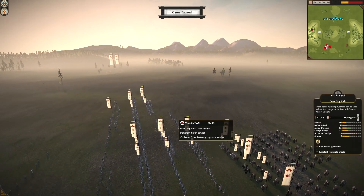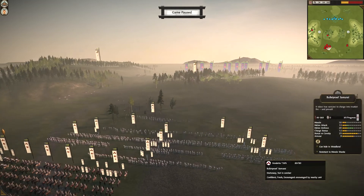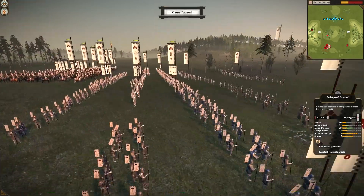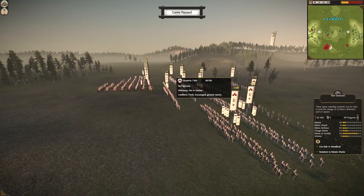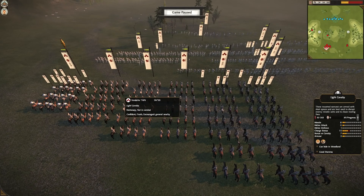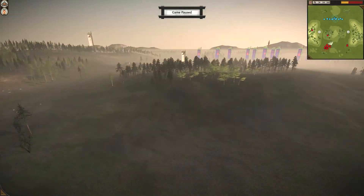I've then got some Bow Warrior Monks - I decided to bring some 200-range because we're on such a large map, I didn't know what he was going to be bringing, so I thought that'd be a safe bet. We've then got some Bulletproof Samurai, Yari Samurai and some more Yari Samurai - so I've got about five Yari Samurai with really, really heavy stats. For cavalry I've obviously got my general who is a leadership gen. I've got Light Cav, Light Cav, Light Cav - three of those. I've then got a Yari Cav and a Fire Cav, plus another Light Cav with Naginata Attendant.